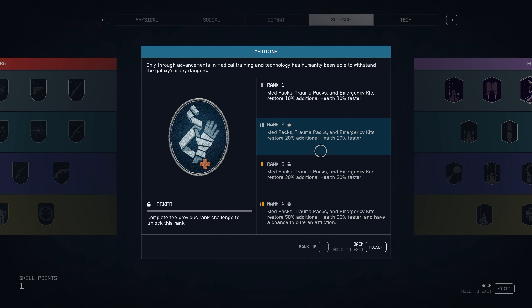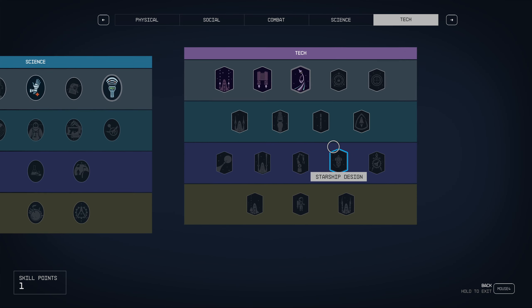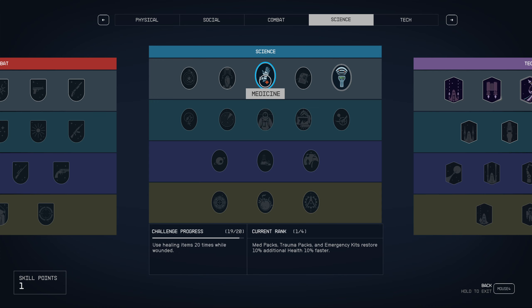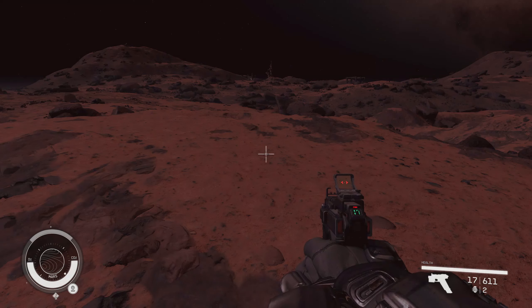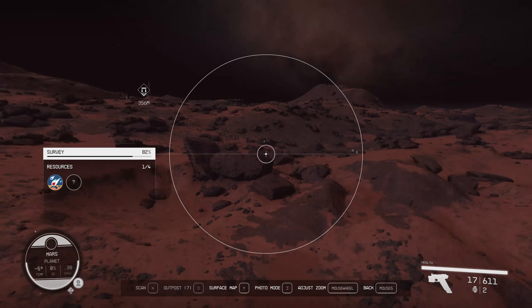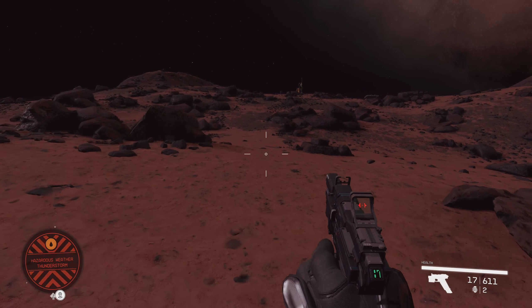Oh! I have two skill points — wait, what? I'm only needing one more for this other skill too! That would be so good — it would also give me the one point I need for weapon engineering. I think that is happening. I expect combat here, so we can do some healing in combat, and then we can finally get even more out of our medpacks.